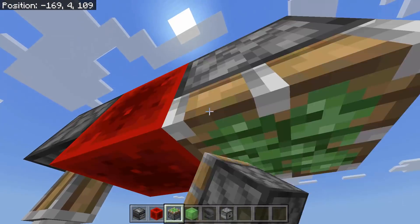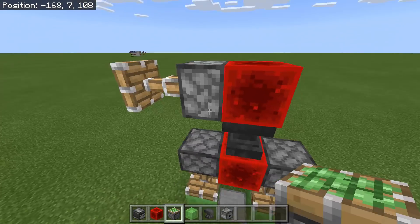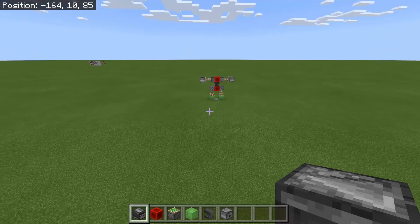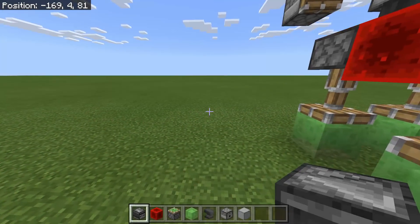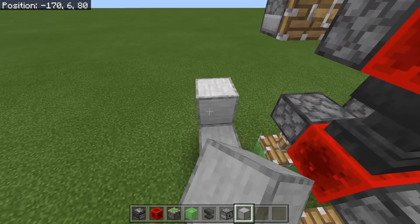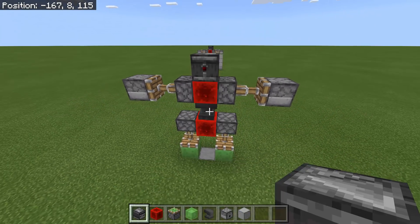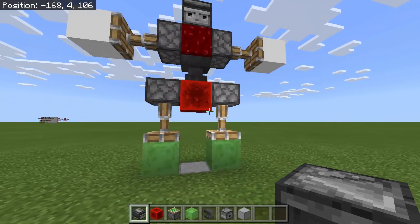Add a sticky piston facing down, then an anvil, then a block of redstone. Two more pistons for the arms — this one is extended — and then a dispenser. Finally, the observer block for the head. This is optional: if you want to trick your friends, hide the mechanism with blocks. Now place the observer block and let's see — one, two, three — it's moving! That is so awesome!